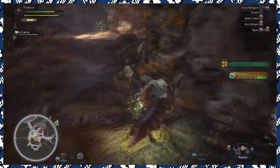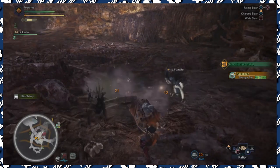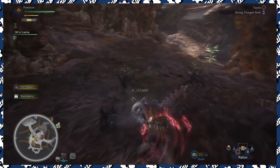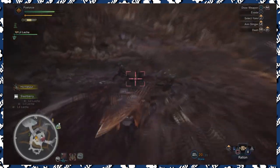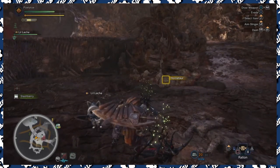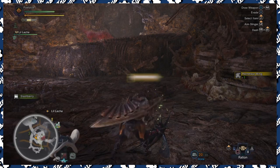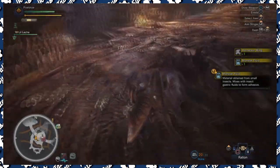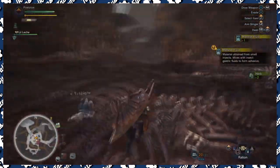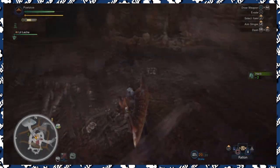If you guys want to wait for the respawn you're welcome to, but what I'd suggest is after finishing the 12 to 15 that spawn, head back to base and then teleport right back to camp spot 11. You'll be right back here and able to grind out your horntar wings, monster fluid, and horntar shells.